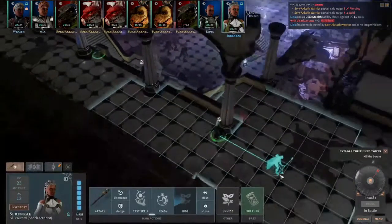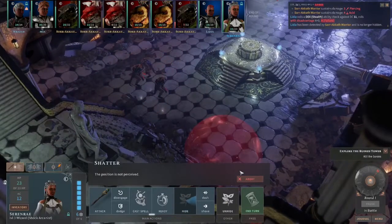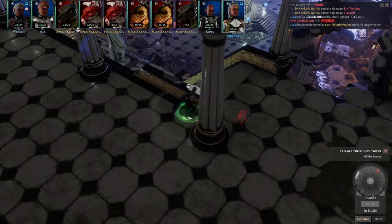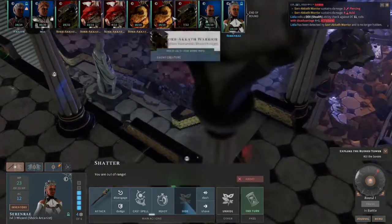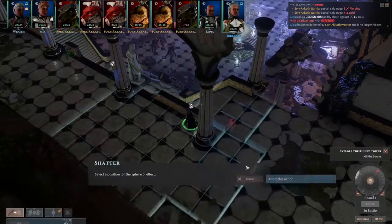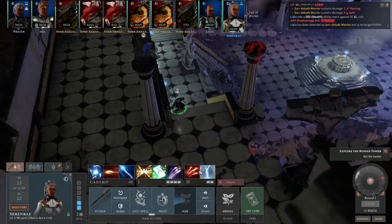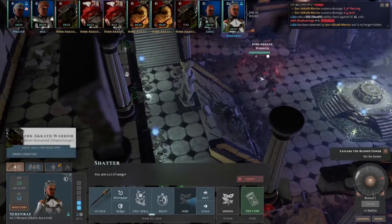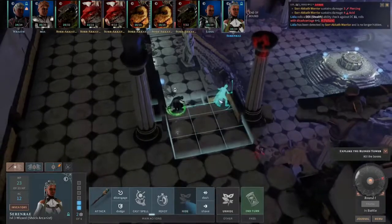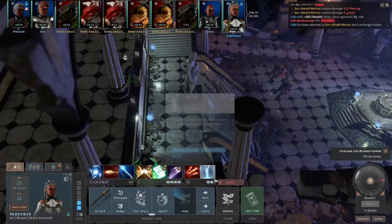Divine Favor? No, we don't need that. Cast spell — yes, big damage! Oh wait, she can't see. Let's move over a bit. What is going on — how can't she see from there? They're making me risk something. Oh, it's out of range. You know what, abort.